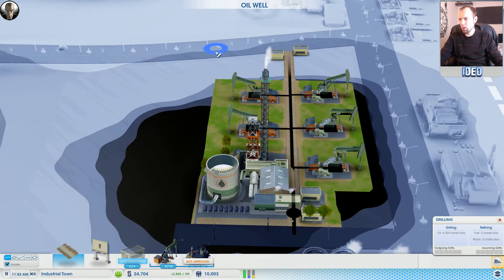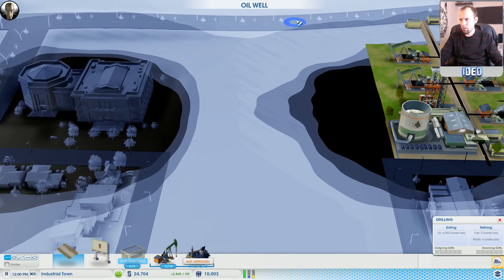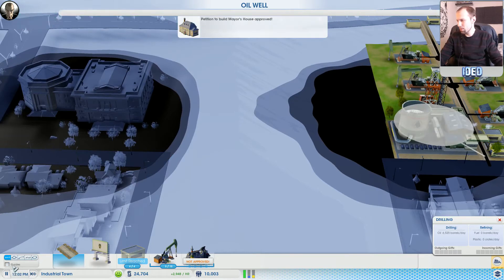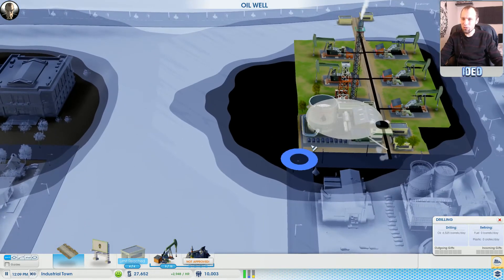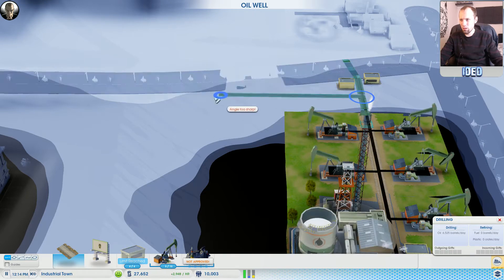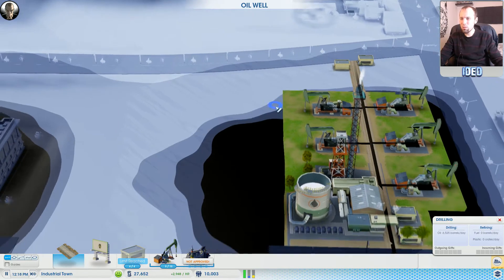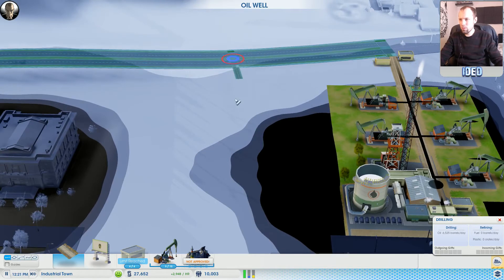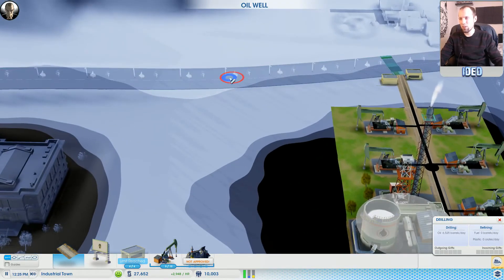Can we get away with putting a road down here to extract that, or does it have to be attached? This is the eternal question. It keeps trying to snap and join onto roads I don't want it to. Turn off guides - it's still doing it. Can we turn off snapping? I'm sure there is a setting for it but my memory doesn't serve me. I can't get it to go where I want it to go.